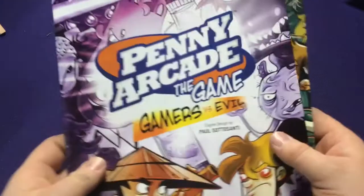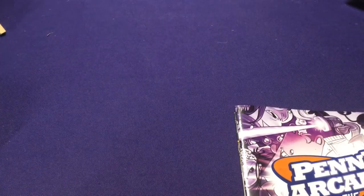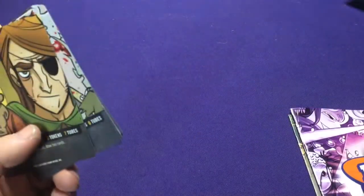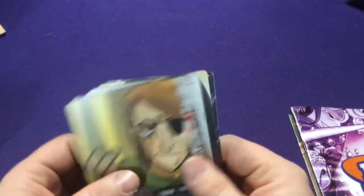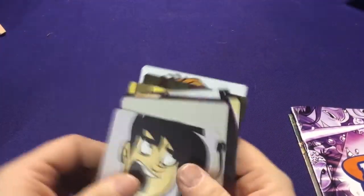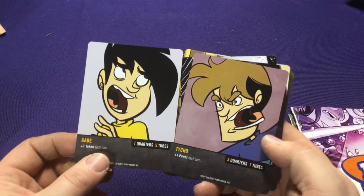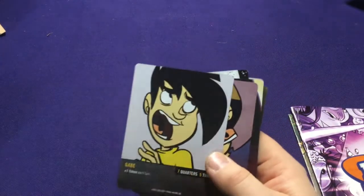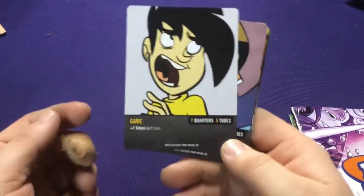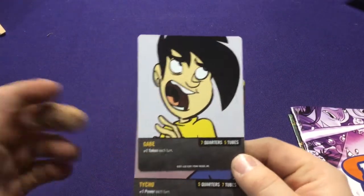So let's jump into setup. First, you pick a character — you can draw certain characters for basic setup, or just choose. There's a bunch of different characters in the base set, including the two titular characters, Gabe and Kike. Each character has their own special ability, giving you something extra every turn, so every character plays a little bit differently.